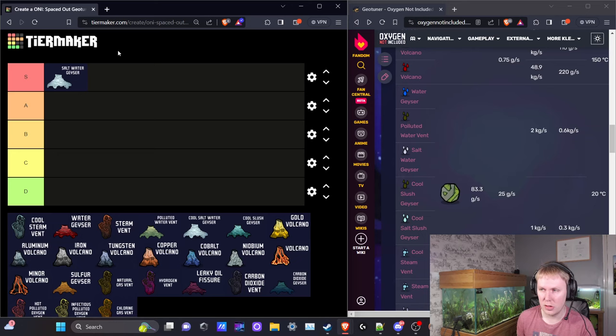Because geotuners run based on duplicants regularly doing research errands, you won't always have continuous uptime — it depends on what your duplicants are doing. I wouldn't build anything that relies on five geotuners being active simultaneously, but if you have five and at least two are active at any time, you'll get usable steam. I'd absolutely recommend geotuning saltwater geysers as a priority — use whatever bleach stone you have on the map, recycle some of it, and use a bleach stone hopper for the rest.